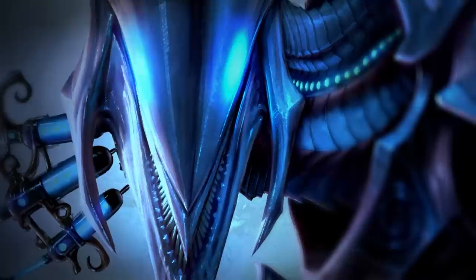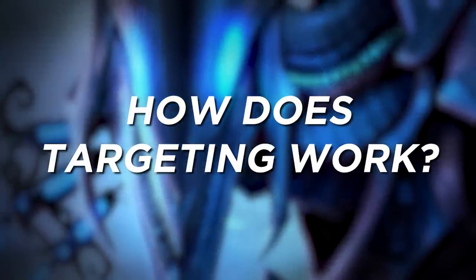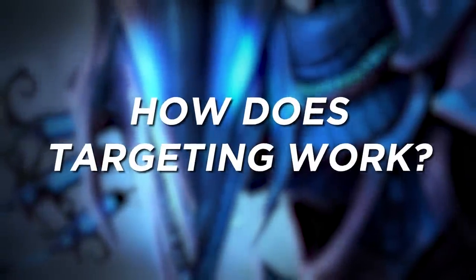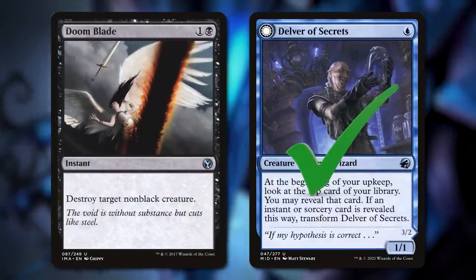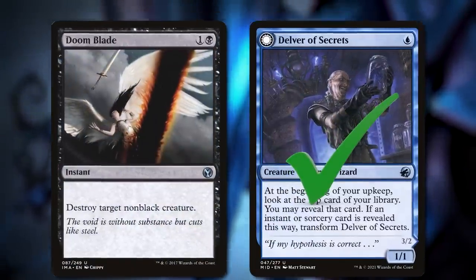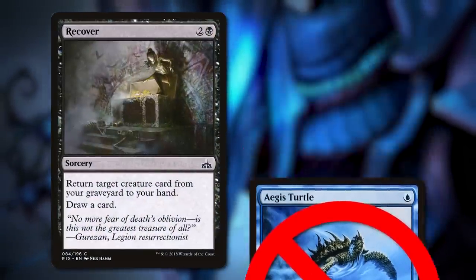Before I can explain some of the tricks, I need to explain how targeting works. Knowing targeting is the building blocks for some of these tricks. When a player casts a spell, they must be able to select all the legal targets for that spell. For example, you can't cast Recover without a creature in your graveyard just to draw a card.